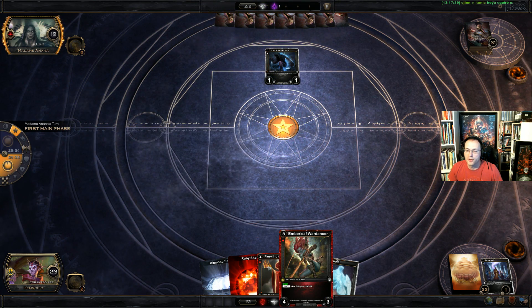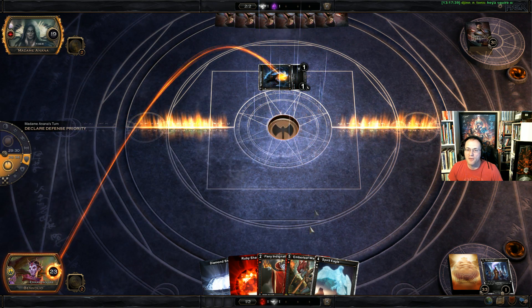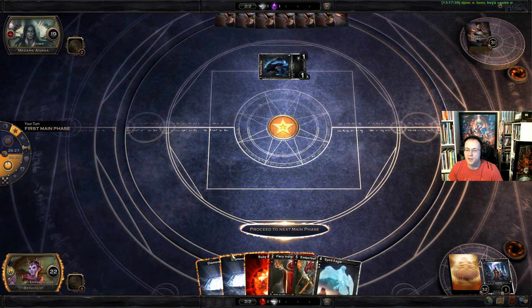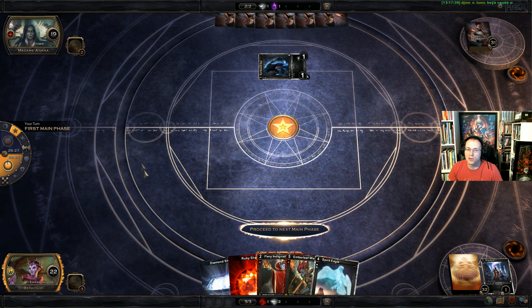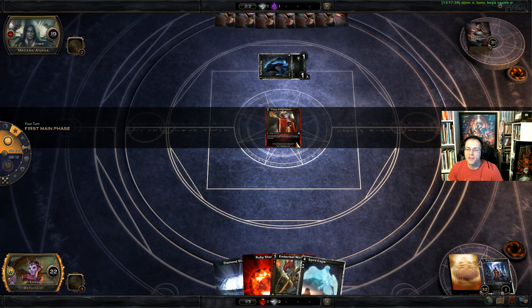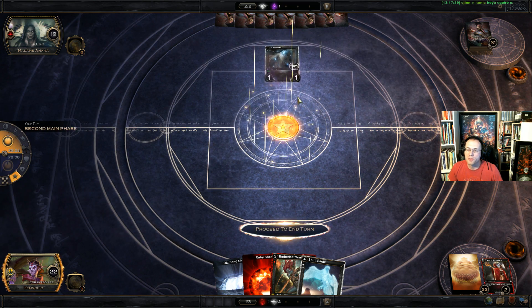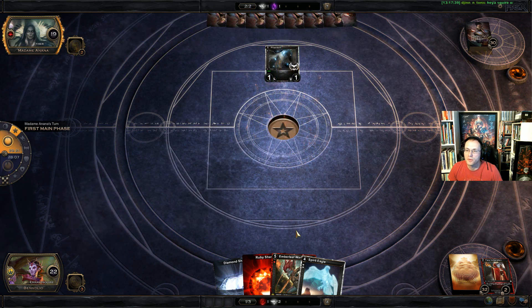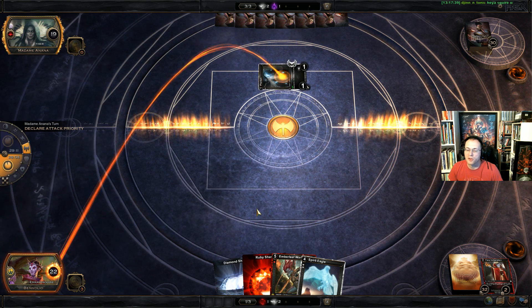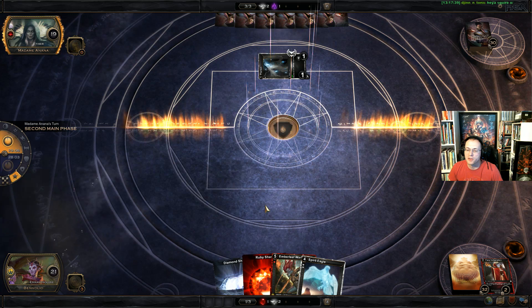We'll be set up fairly well. We do have a Spirit Eagle which will come down soon, followed by an Emberleaf War Dancer. Crush is one of the best things to have in this matchup — you need to crush over those tiny bodies the spirits player puts up, or make them throw a lot of spirits at your stuff. Next turn he can buff his spirit so maybe I should Indignation it now. It's basic action speed so I'll go ahead and Indignation this guy now — one less spirit to deal with. This guy's phantom so he can get another phantom back when I kill this one, but at least he's not getting two phantoms for one removal — just the one.